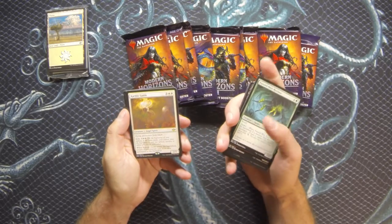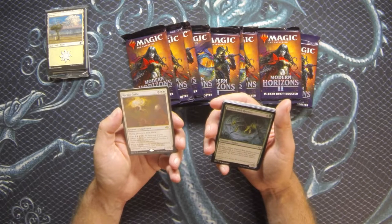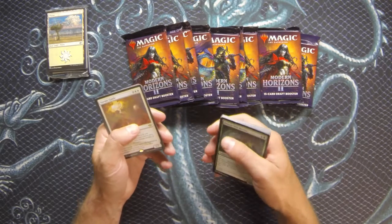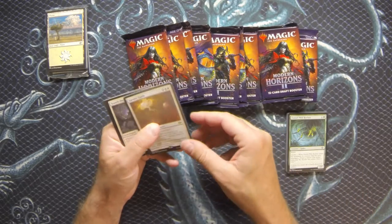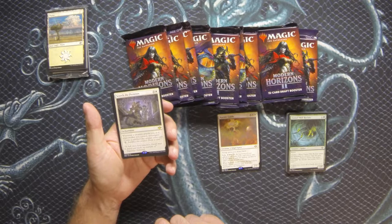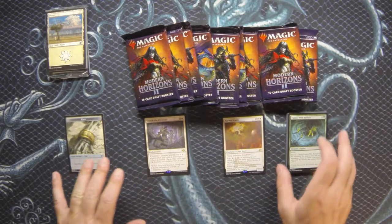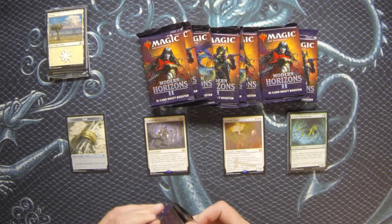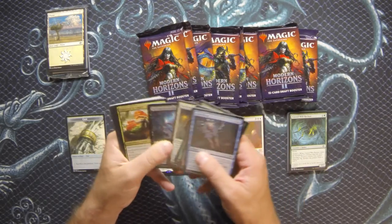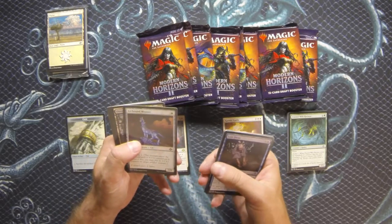Our first one: Karmic Guide, a reprint - three generic and two white for a 2/2 flying Angel Spirit with protection from black and an echo cost of three white white. When it enters the battlefield, return target creature card from a graveyard to the battlefield. We have a second rare: Search the Premises - three and a white for an enchantment. Whenever a creature attacks you or a planeswalker you control, investigate. It's a sort of pillow fort card that makes opponents think twice about attacking because they're giving you clue tokens.